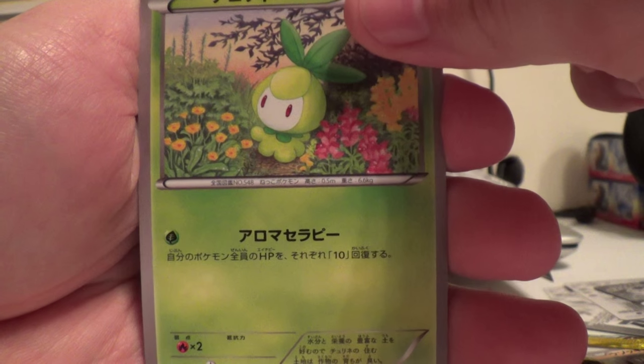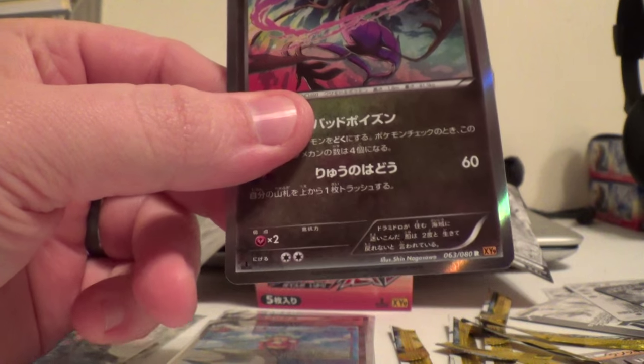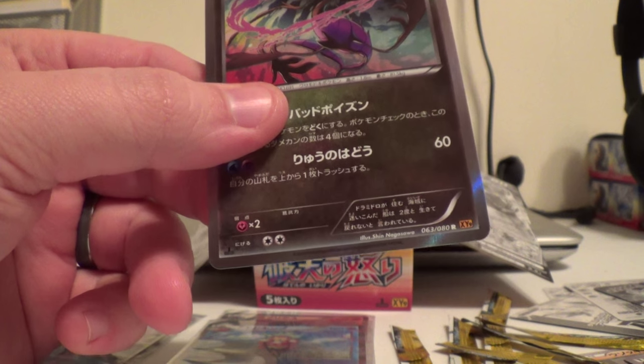Trickster, Petalil, Scraggy, Swanna, and Dragalge. Very cool.